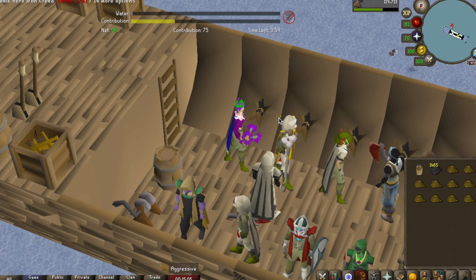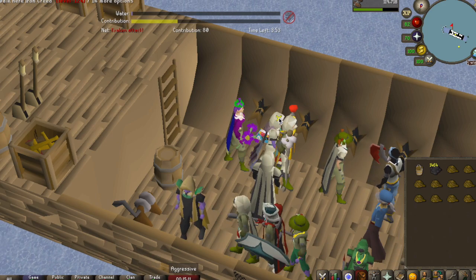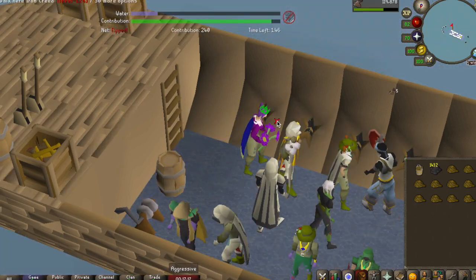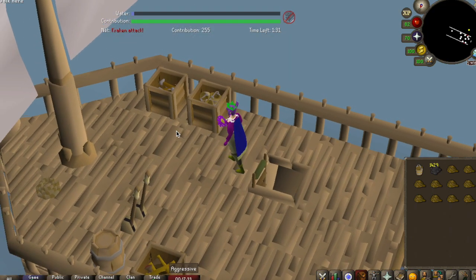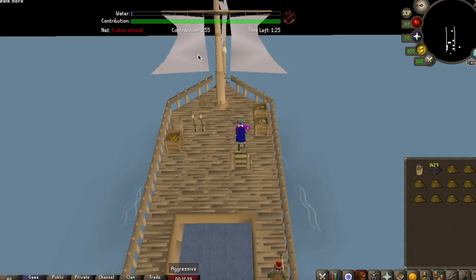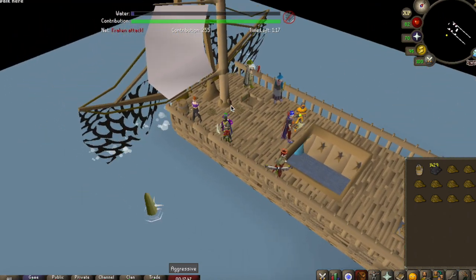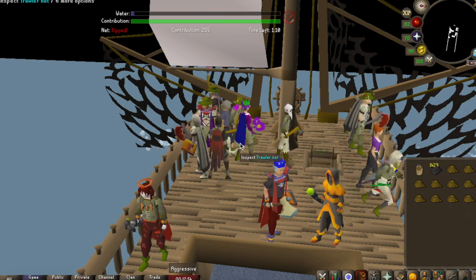Once you've filled the bar, if you're hoping to get the Heron Pet and not just the Angler's Outfit, there's not much else to do. I finished early so I went upstairs onto the deck — there's a really nice view. In the last 10-15 seconds you just want to make sure the sail upstairs isn't broken. You can see it says whether the net is ripped or not — that's what the rope is for.